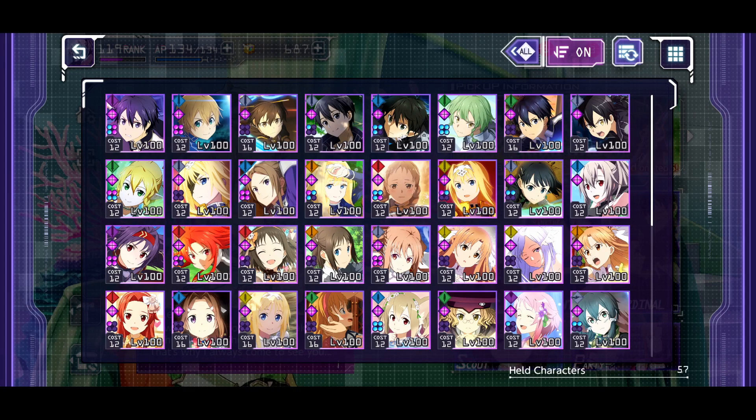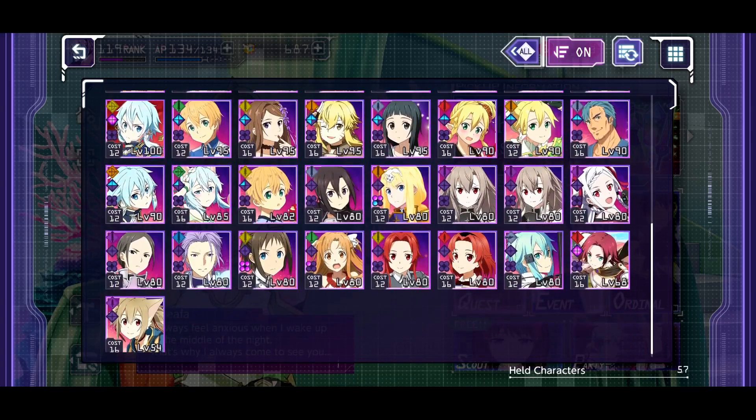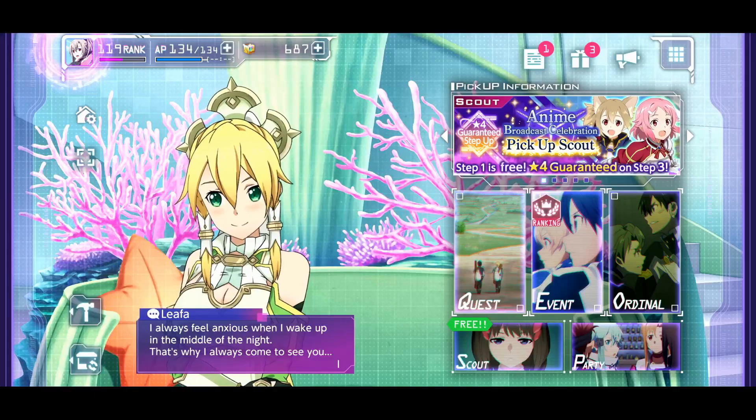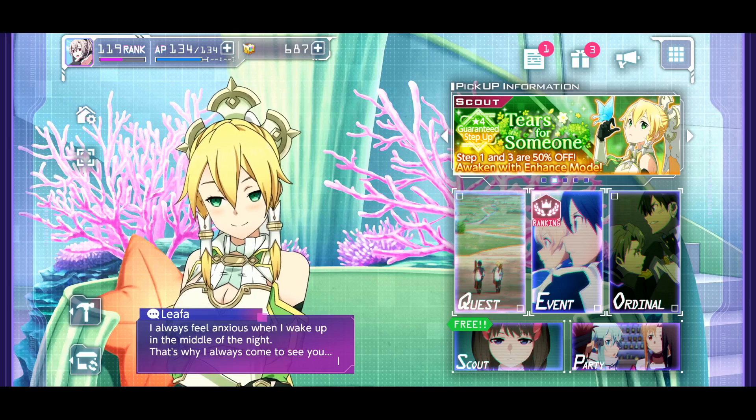Maybe Silica and Sinon would be viable options. If they really wanted to branch out, maybe they could give us a Fanatio or a Dakura. Roni and Tsa are also other viable options. I definitely do think there will be a Part 2 banner, though I don't think they'll be earth - I don't think they'd make five earth units back to back.